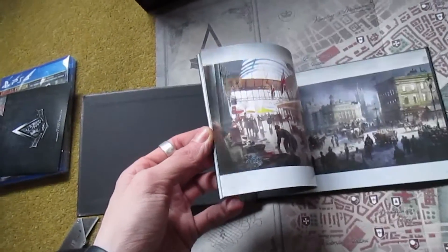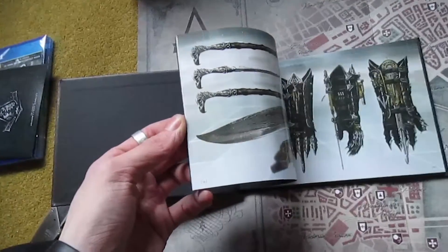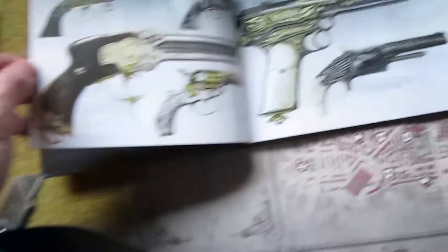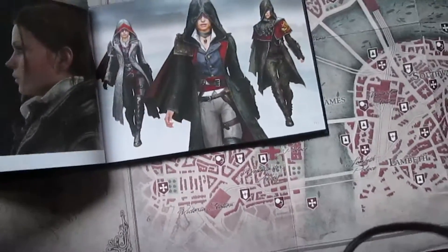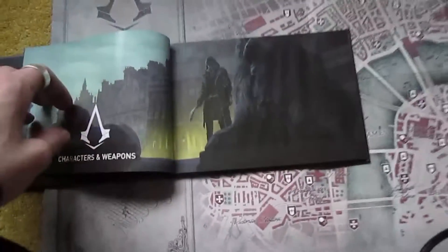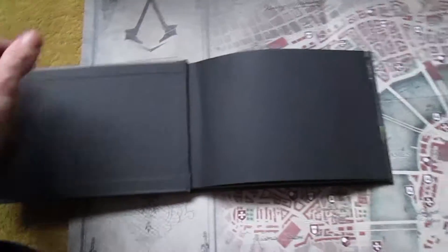Next we have the art book, which is rather cool. Inside the art book you get a lot of scenery shots — there's the gauntlet, for instance, and then the cane, some pistols, other characters. There's Evie, and I can't remember what his name is — that's the main guy — and that's Evie again, and then there's another picture there.